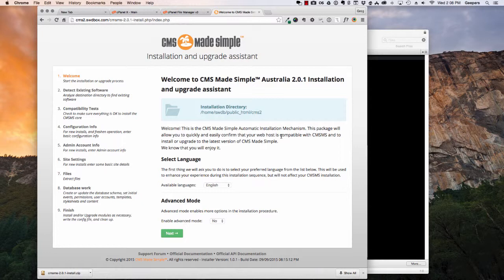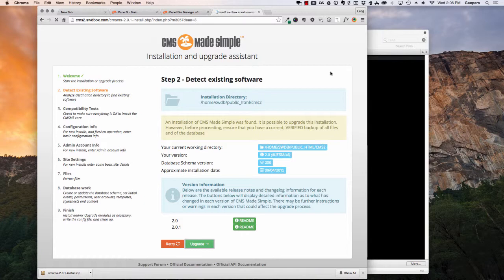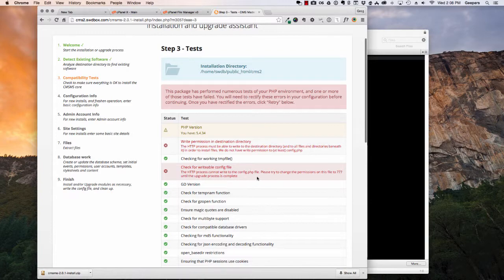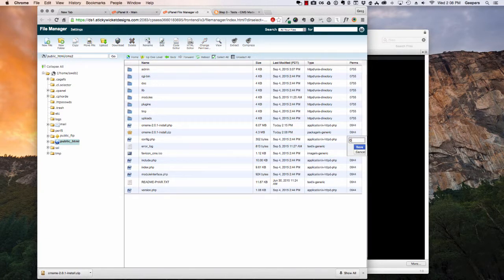So we're going through the process now. This one's just giving me a little bit of a report — some stuff that I need to do a quick update on. Mainly the config permissions is the big one. I'm just going to do it all through the control panel to keep it simpler.